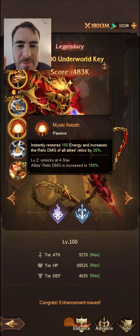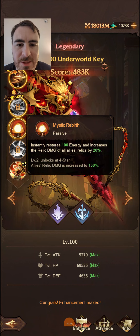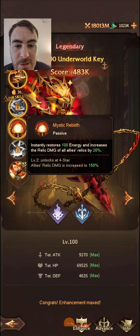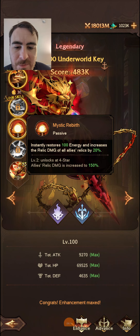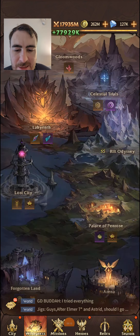We only get one ability with this relic — the damage and the instant energy restore that increases relic damage of all allies by 20%. So we can cast this and then go straight into, for example, Crown, and then do the most damaging relic after that. It's going to be an excellent combo.